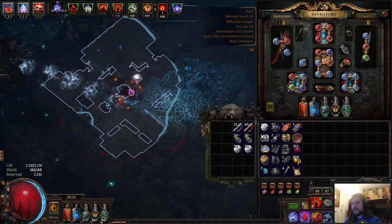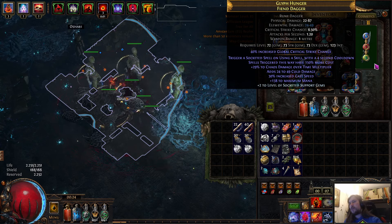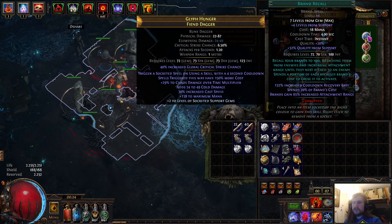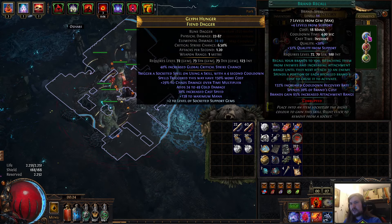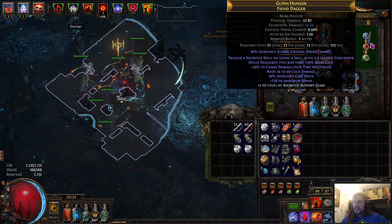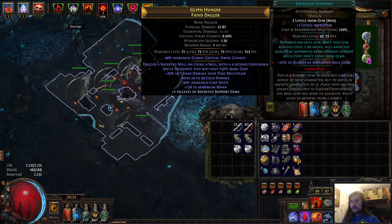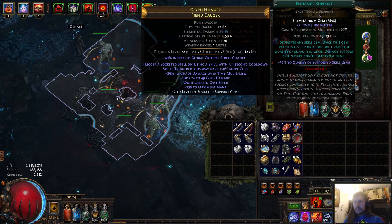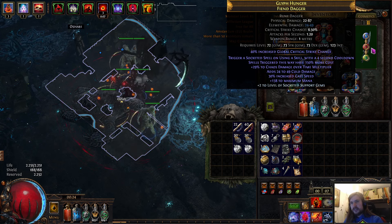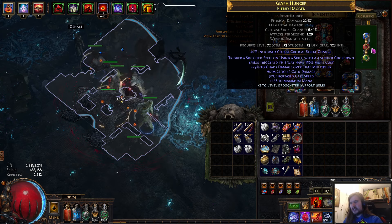Let's take a look at the gear. The main idea is the trigger weapon — we have brand recall, Empower, and Enhance to boost quality at level, which boosts the cooldown recovery speed. The weapon gives plus levels to socketed support gems so we have a level 5 Empower and Enhance with level 3 gems, and it gives the trigger, cast speed, and that's all the mods that are important. Mana is nice but not mandatory.